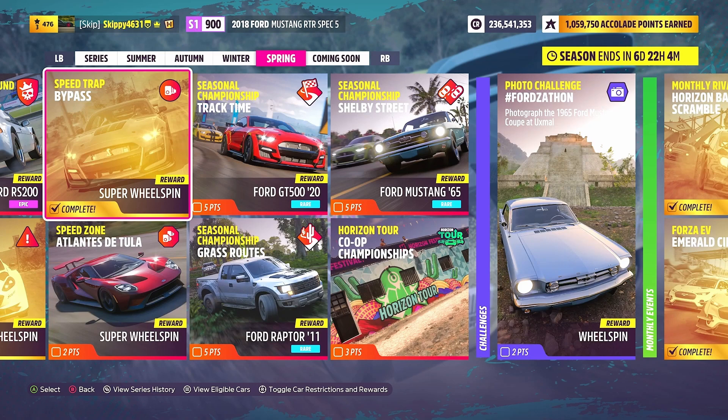The 2018 Ford Mustang RTR Spec 5 is a right handful in the lower gears with this much power, so using traction control to get you started is a great way of getting this week's bypass done. If you're new to the channel, definitely consider subscribing, hit the like button, share with a friend — stay safe and have an awesome day!